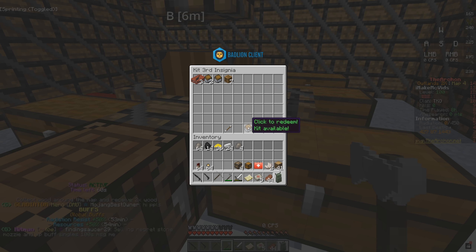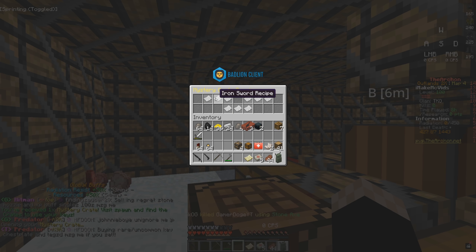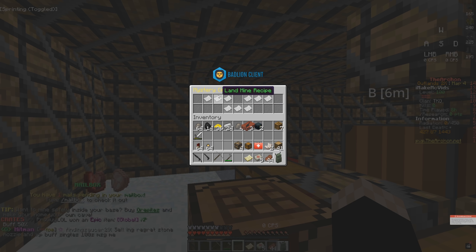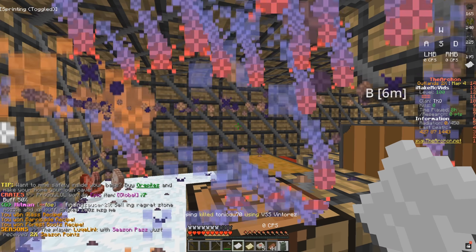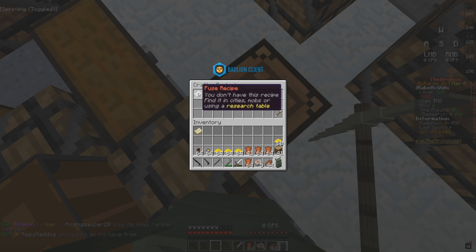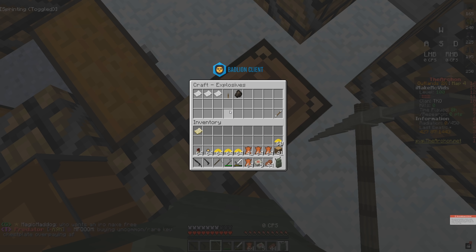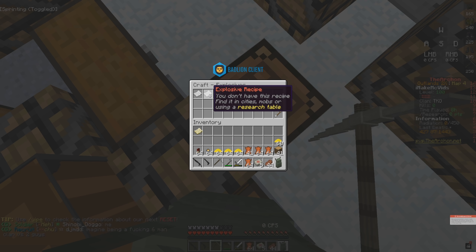We're back at the base. Let me go ahead and do slash kit for insignia level three and open this recipe crate — we have three recipes we are going to be able to get. Hopefully it is something good; we need a C4 recipe. What can we get? Glass recipe, barricade recipe, and forest boots recipe. The glass may be good if I want to make my base look nice, but other than that nothing crazy. Houston, we have a problem — I just realized I don't have the explosive recipe, so I can't make homemades. That's some bad news.